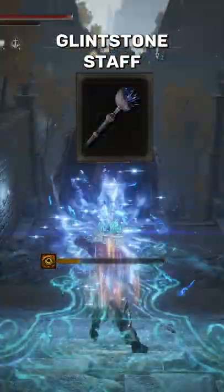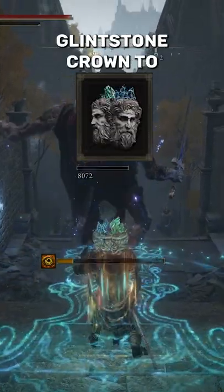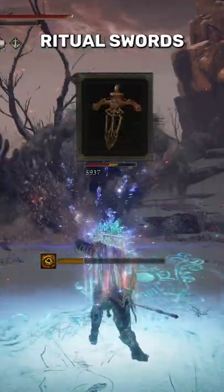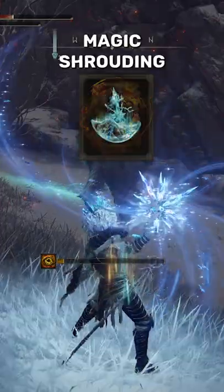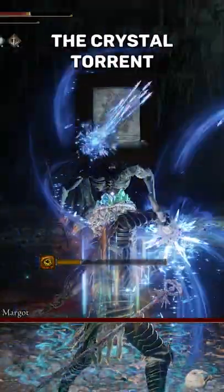You want to get all of these items: the Lucat's Glintstone Staff, the Rotten Crystal Staff, a helmet like the Twin Sage Glintstone Crown to increase the intelligence, Graven Mass Talisman, Radigan's Icon, Ritual Swords Talisman, Graven School Talisman, Golden Vow, Howl of Shabriri, Magic Trout and Crack Tier, Cerulean Hidden Tier, Terra Magica, and finally the Crystal Torrent.